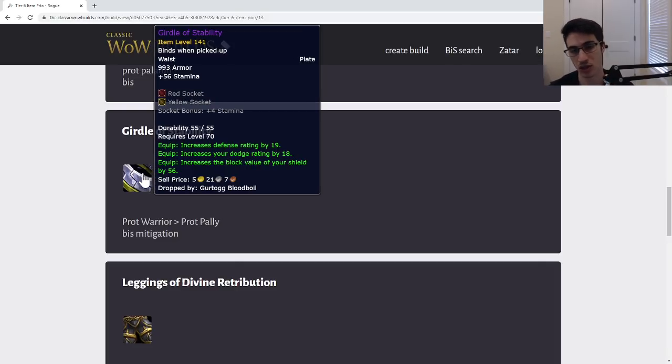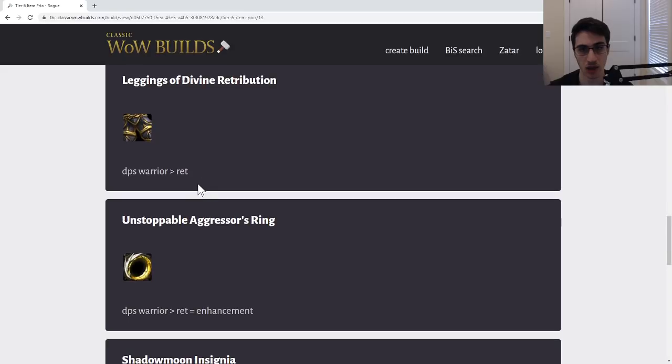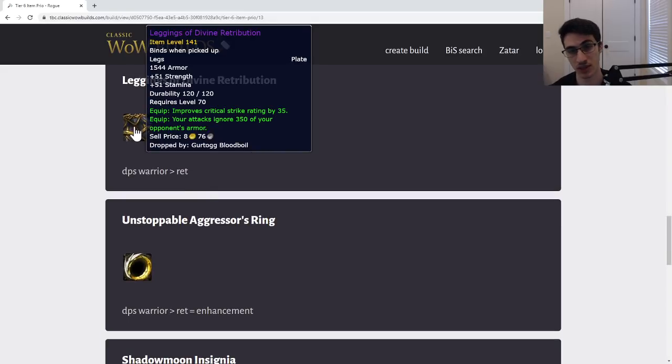Next, there's a great Prot Paladin belt — give this to a Prot Paladin, pretty simple, great for Prot Pal. Next, the Girdle of Stability — this is a belt very good for Prot Warrior mitigation. Give it to your Prot Warrior before your Pali; the Paladin is not going to be as interested in this item if they have the belt we just looked at. Definitely if your Prot Warrior doesn't have the Vashj belt they'd use this and it's a good mitigation option.